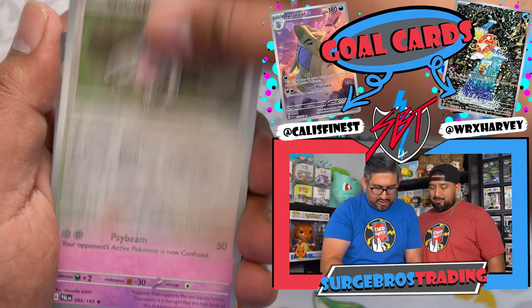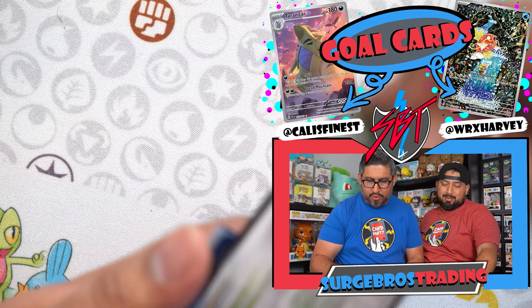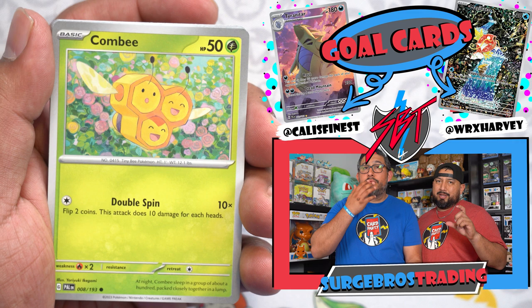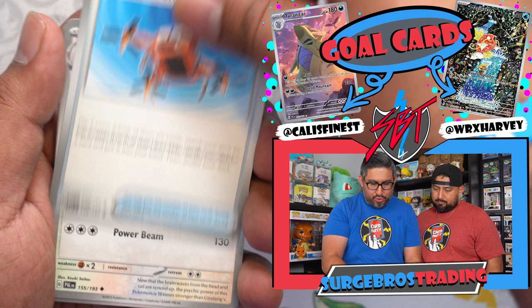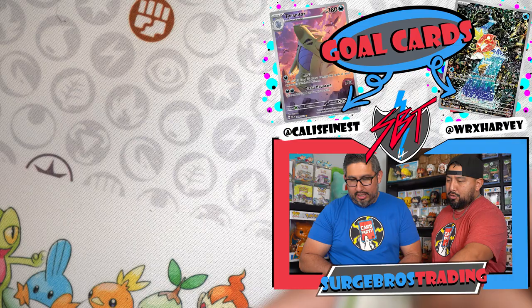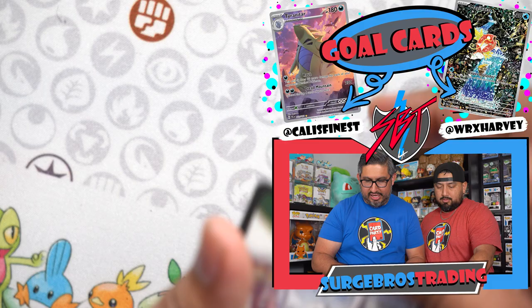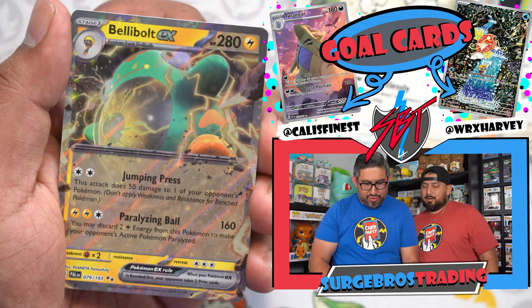Three packs left, SBT Gang — very doable. I normally put links to these ETBs in the description, but Obsidian Flames sold out and now Pokemon 151 — I'll still link them so hopefully they restock. Pack result: Jigglypuff, Girafarig, Tropius, Drone Delivery, Grafaiai, Spidops, Tandemaus, Jynx, Kommo-o, and a Swalot. Two packs left, nothing crazy yet. I've got four hits — there's still a chance.